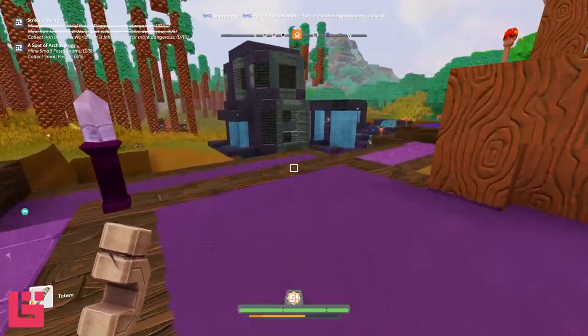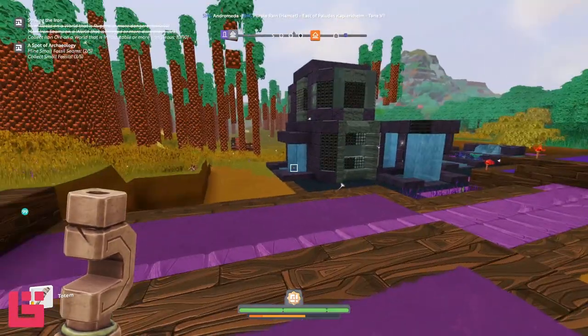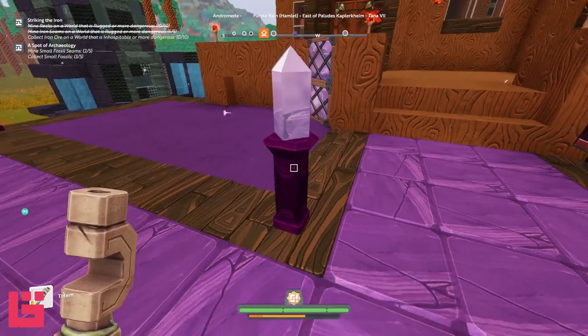Chiseling epic is what you're going to need for this particular project here. There's a spitter dying in one of my little pools of water. Too bad, so sad.